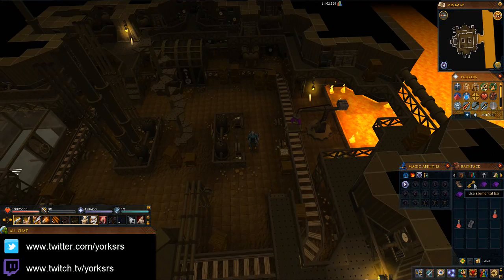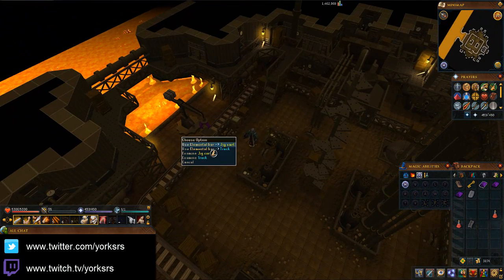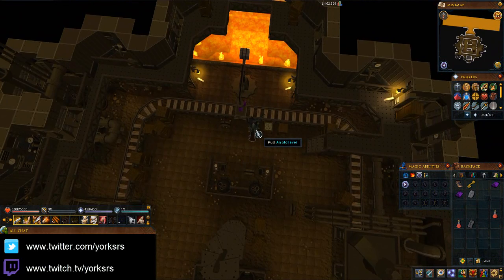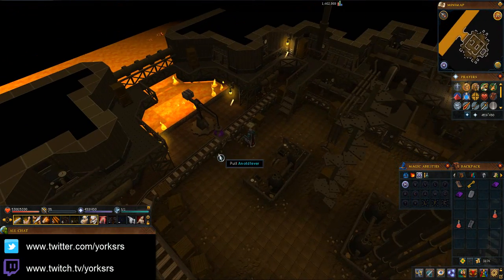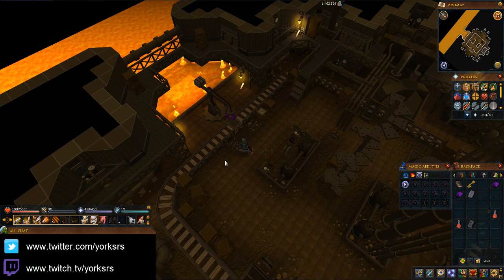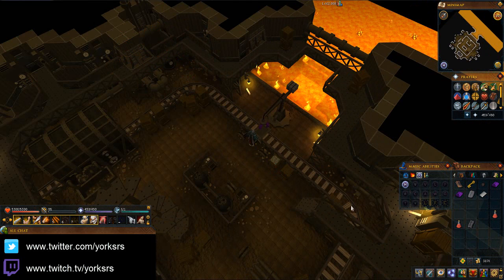We're down on the second floor of the Elemental Workshop. We've got to do this - the most tedious thing in this game. I can't actually remember how to do this. There we go, we've got it. I'm not going to make you guys watch this process because it's going to take some time. We're going to do it for two of the bars. We've just got our first prime bar - that wasn't too fun at all. Also, I found a small cog.